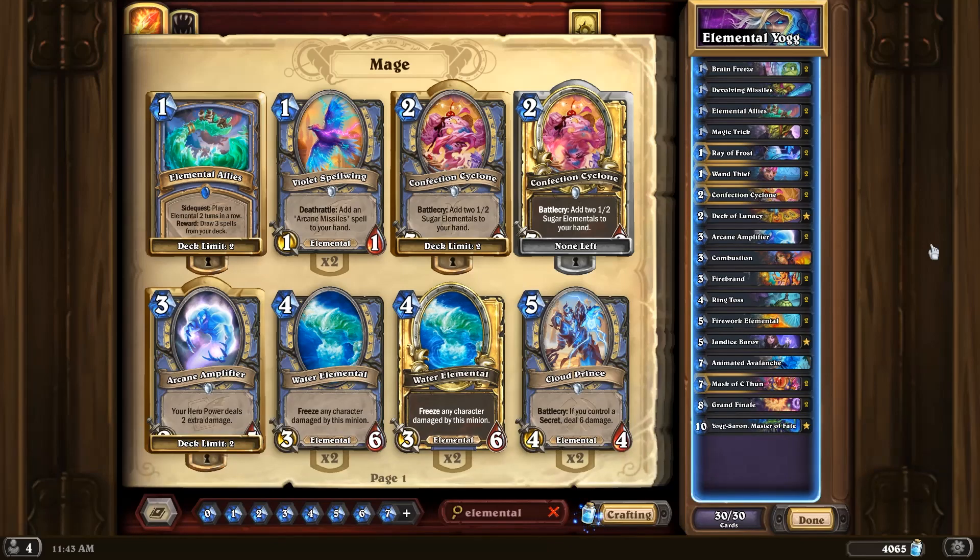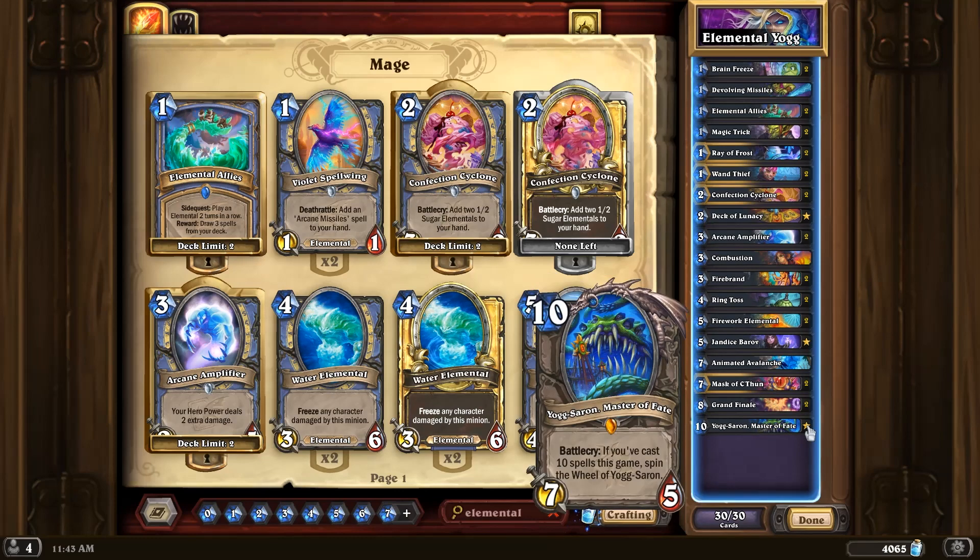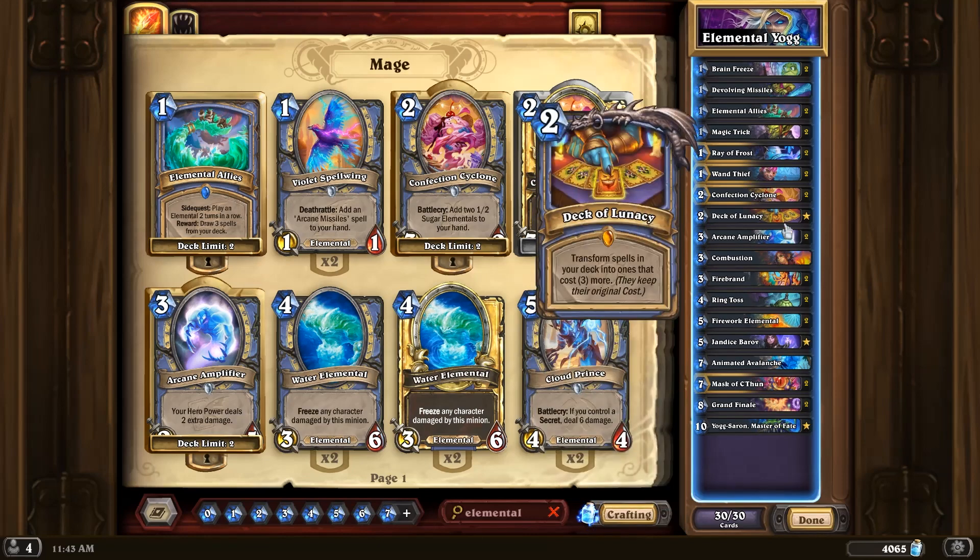Hello everybody! Madness at the Darkmoon Faire is finally out and it's time to try some new cards. My first deck had to include Yogg of course, so we're trying that out today. Also trying out the new Deck of Lunacy, which transforms all the spells in your deck into ones that cost three more but they keep their original costs, so that should be pretty fun.